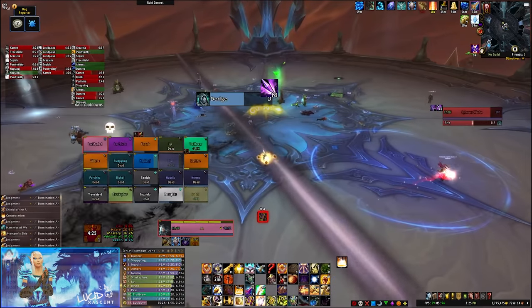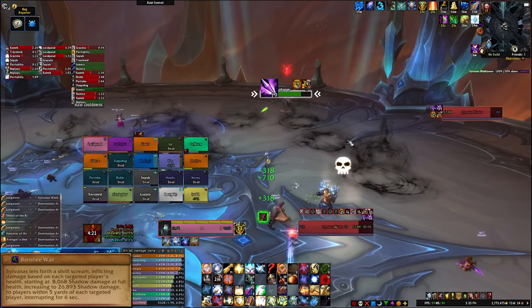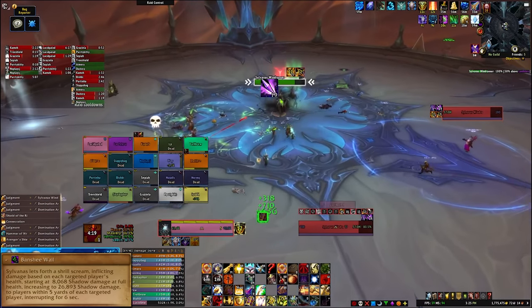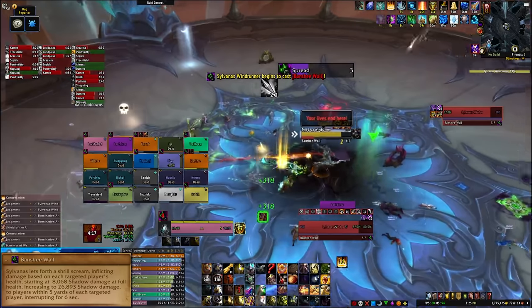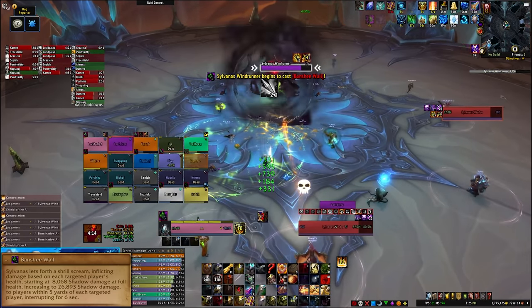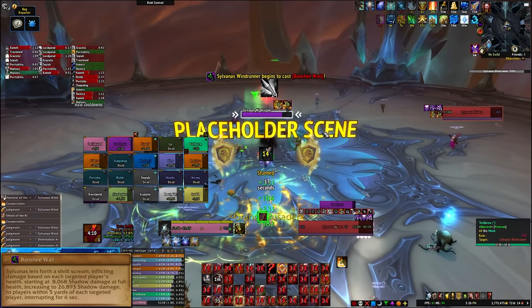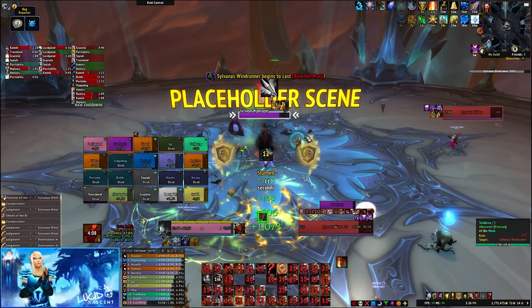Sylvanas will also start using Banshee Wail. This is a small circle AoE around each player that deals a lot of damage, so you have to spread out quickly so you don't splash each other. It will also interrupt any spells you're casting, so be sure to stop casting. This ability also deals more damage the lower health you have, so healers need to make sure everyone is topped off before this ability happens.